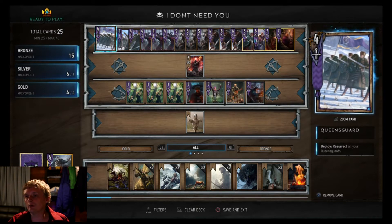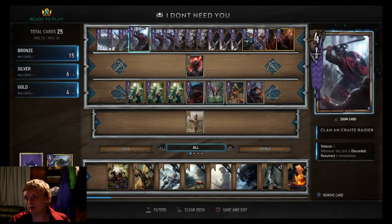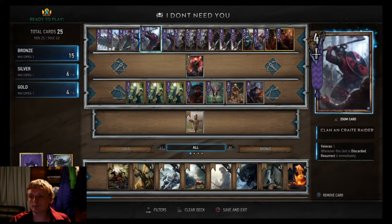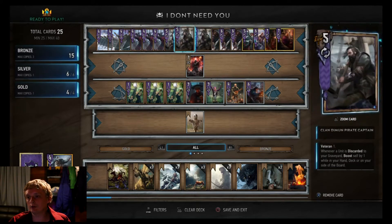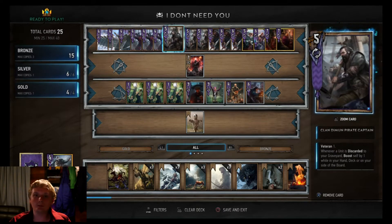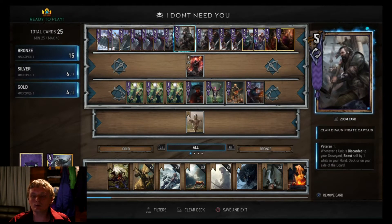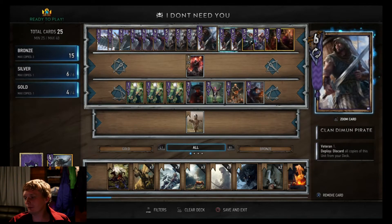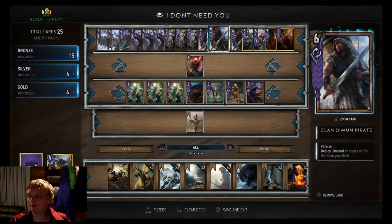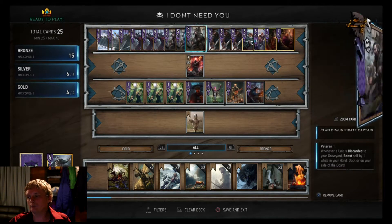Every time you discard a card they're gonna boost up, so I mix that idea with a Queensguard deck of resurrecting them and boosting them up. As far as what's in the deck: I got three Queensguards, three Clan Crate Raiders just for something to discard - and when you discard them they resummon themselves, which works towards getting out Ciri. Then there's the Clan Pirate Captains, three of them - every time you discard a card they boost up by one.